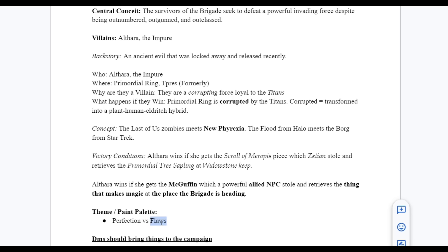Another big theme is unification. Althara is trying to unify the Primordial Ring while the Brigade has been shattered from a previous battle. Seeing how Althara's version of unification differs from the Brigade's — where tensions will be high and people aren't the same — raises interesting questions: do you need to be completely unified to work together?